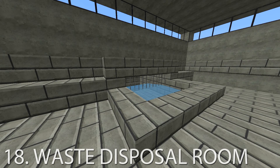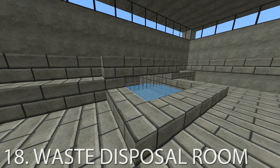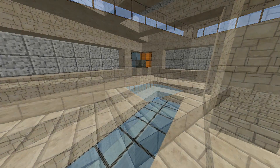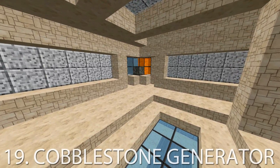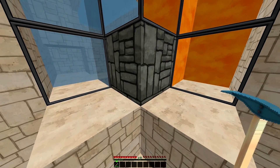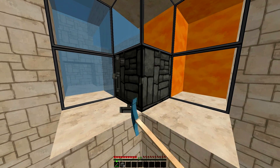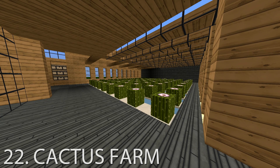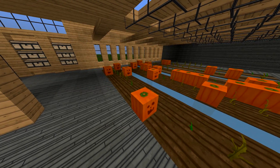A couple more things: your waste room to get rid of all your unwanted stuff like cobblestone when you're strip mining. If you find you haven't got enough cobblestone — I always do personally — you can always build a cobblestone generator to get more of it. That covers the main survival ones. One section we haven't thought of is farms. There are so many things you could do for this, but I'll just list three: a wheat farm, a pumpkin farm, and a cacti farm.